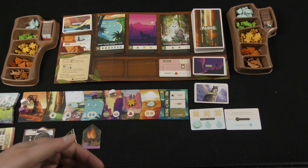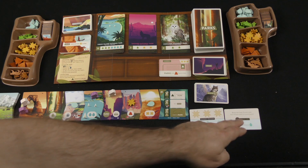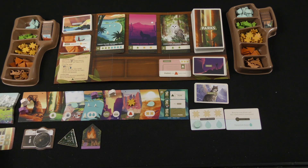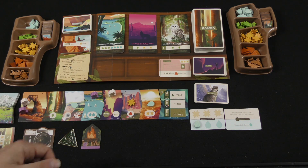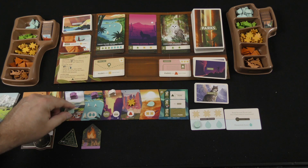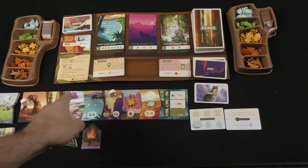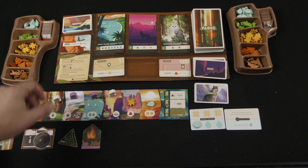The event card seated next to the tracker shows you what's coming — for example, dense fog. Once revealed you can see what bad thing will trigger and maybe account for it. However, the next event card after that is face down until activated, so you don't know what's going to happen — you just know something bad is coming. You continue taking your turns and the rangers continue taking theirs; the back ranger moves when one ranger is ahead of it.